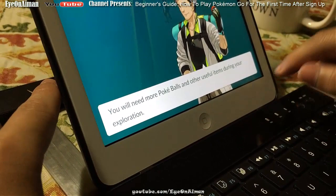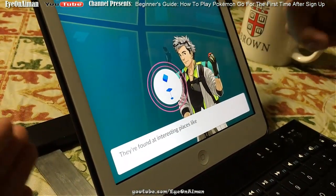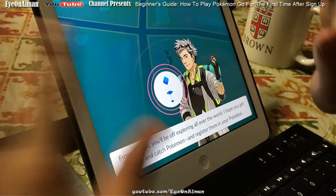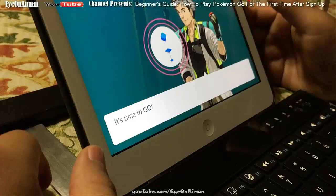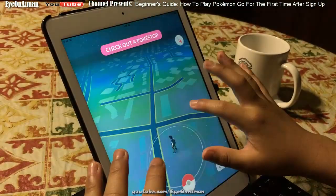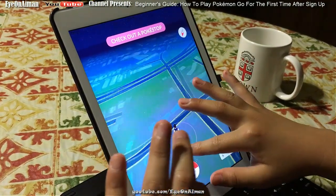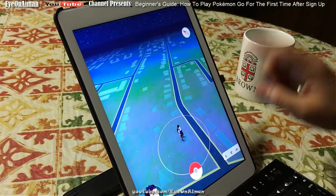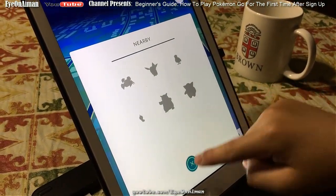You will need more Pokéballs and other useful items during your exploration. You can find items at PokéStops, found at interesting places such as sculptures and monuments. From now on, you'll be off exploring all over the world — go out there and catch Pokemon and register them in your Pokédex. I'd like to demonstrate PokéStops, but if you look around the map where I live, you can tell there are no PokéStops anywhere, which is kind of sad.